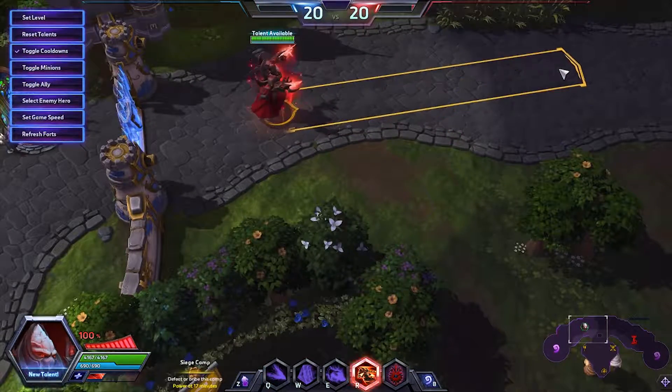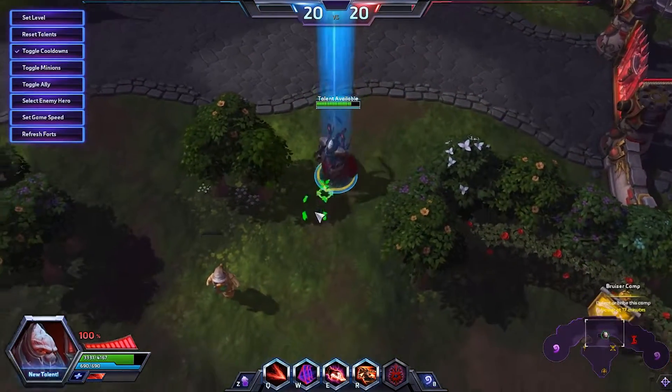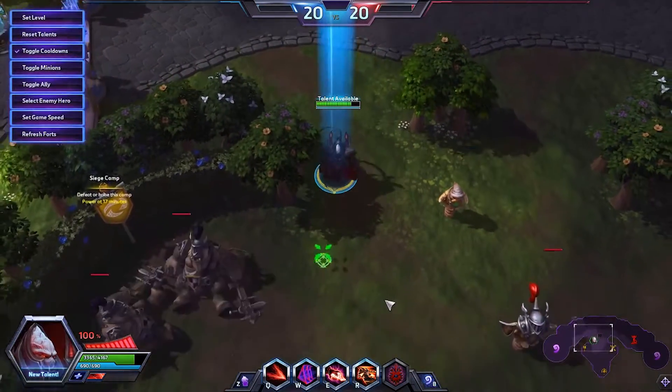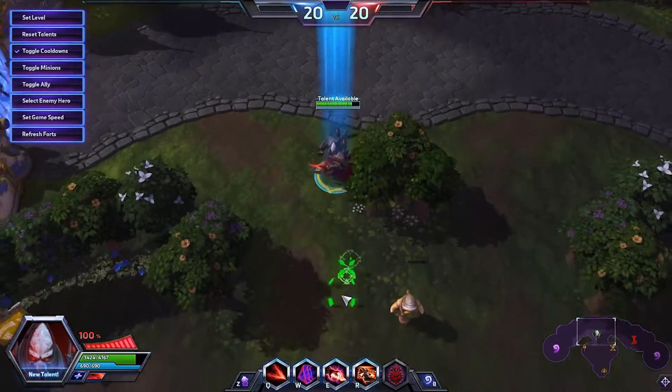Alarak's E ability is called Lightning Surge. It's a nodal-type ability where you press E and every target in a line from you to whatever target you select will be struck by the lightning. As you can see, it's hitting everything in between me and that target.